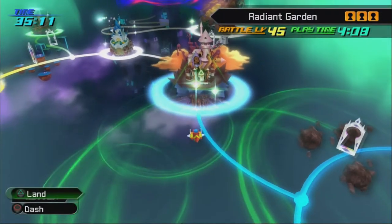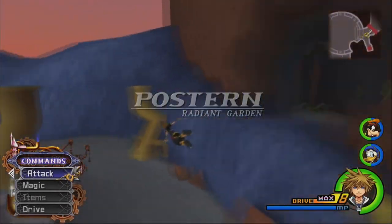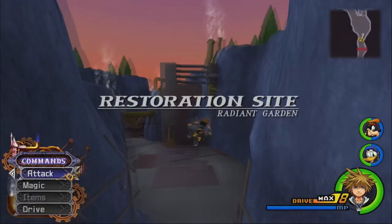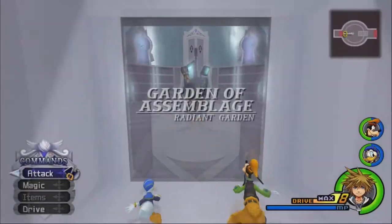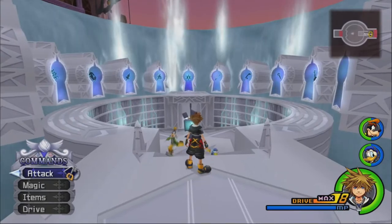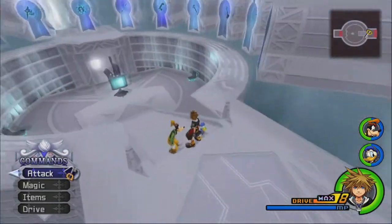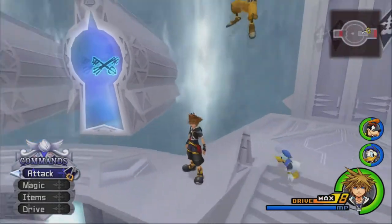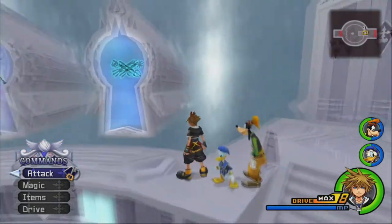Today we're going to take on 13 of the remaining 15 bonus bosses in the game — we're taking on the Data Organization. We're going off to the poster, and we've already cleared the Cavern of Remembrance, which means we can just go ahead back to the restoration site and take the shortcut right to the Garden of Assemblage. The Data Organization is where we fight all 13 members of Organization 13 again, including the absent silhouettes from Chain of Memories, except all of them basically now have maxed out HP and are capable of killing us in one or two hits, provided you're playing on Critical Mode.